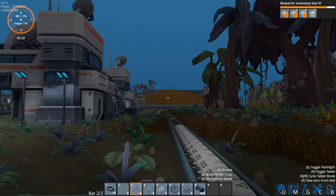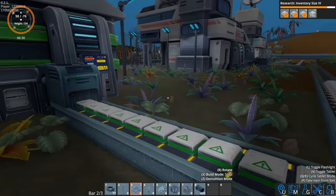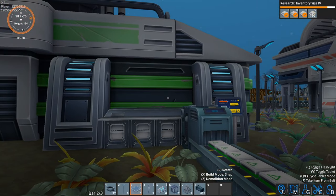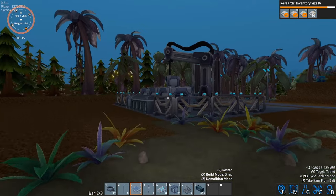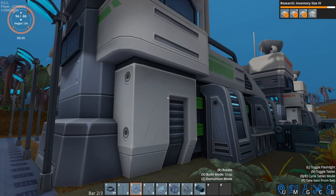Hey everybody, it's Glider Cat and it's time to play Back in Foundry. This episode we're going to do a few odds and ends. I'm sitting here near research lab four — actually, I take it back, I was sitting in front of lab three. We've got a fair amount of work to do to get science pack fours built.